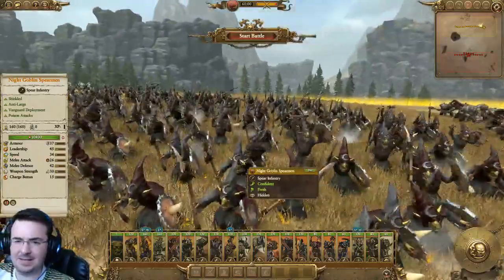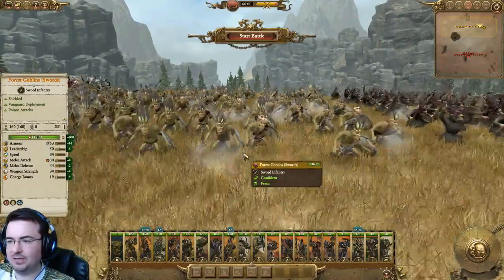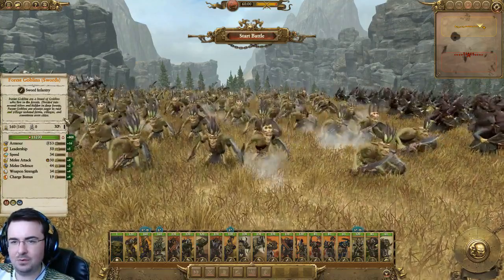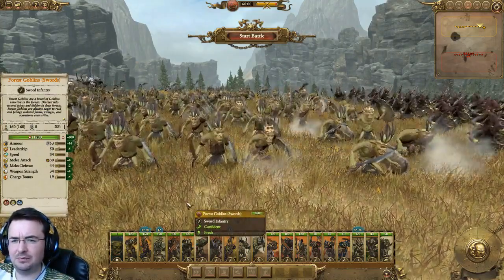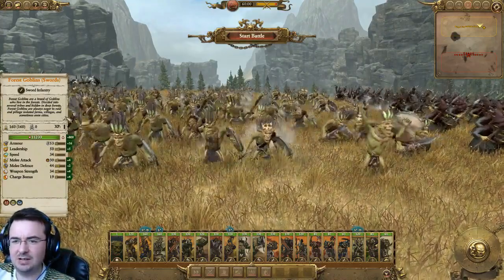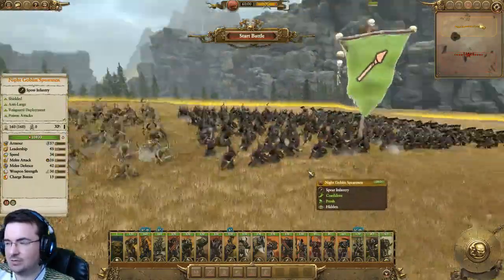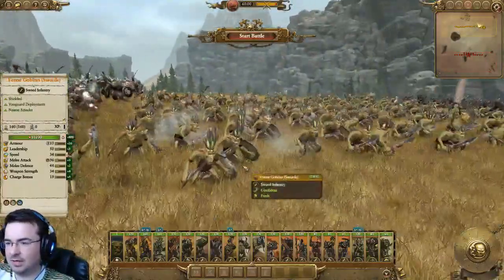I actually had some of these Night Goblins when I was much younger on the tabletop. Forest Goblin Swords — these are kind of a mid-level tier infantry. Pretty decent: Shielded, Vanguard deployment, Poison Attacks, Full Shield, decent melee attack. Forest Goblins are a breed of Goblins who live in the forest, divided into several tribes hidden deep in forests, always eager to raid and pillage isolated farms, villages, and sometimes even cities. So basically they're little bastards — and look at them, they're very cool. It's amazing what you can do with the asset set, even without adding custom textures.